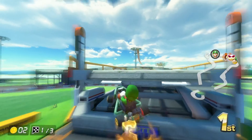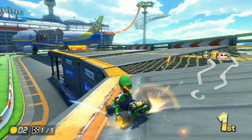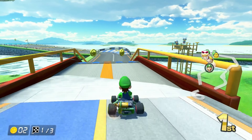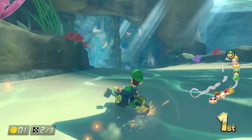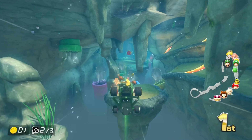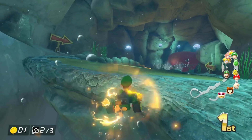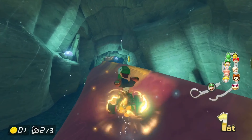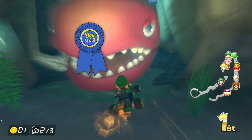Sunshine Airport is a pretty decent map. The part where you go into the airplane is very good and it flows well, but other than that it's a decent map — B tier. Dolphin Shoals is a very meh map, but there is that weird eel thing that moves back and forth and that kind of saves it — high C tier.